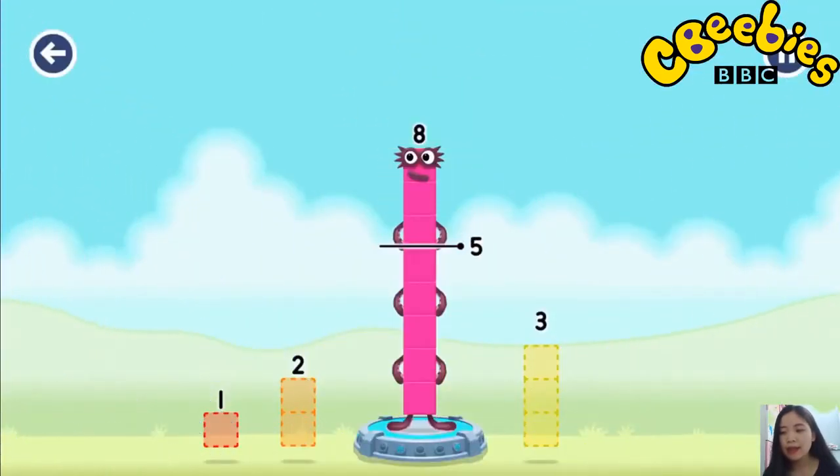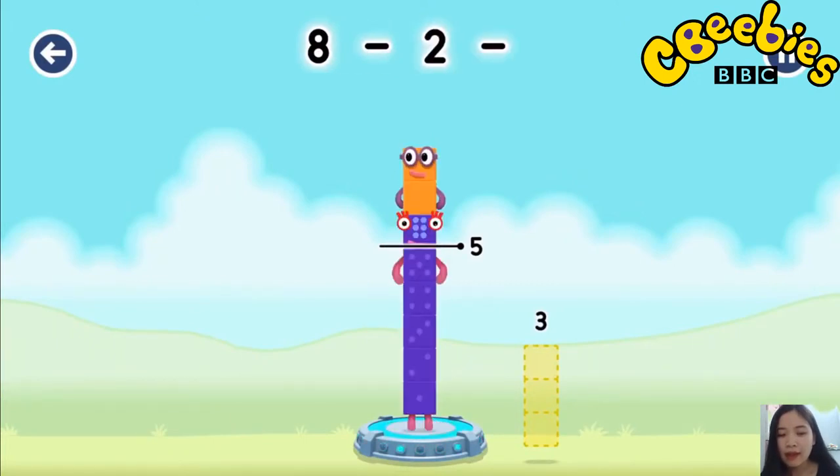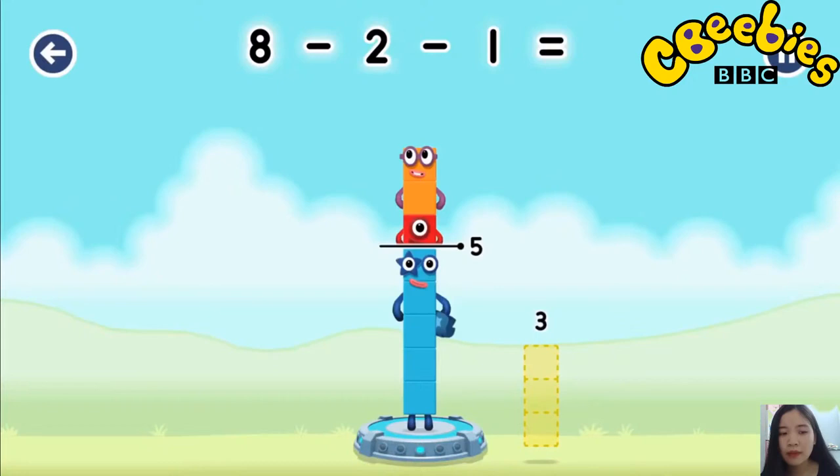Take number blocks away from eight to leave five. Two. One. You solved it. Eight minus two minus one equals five.